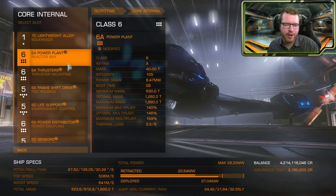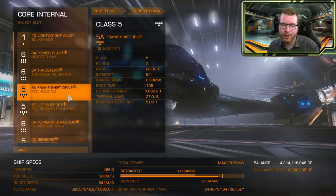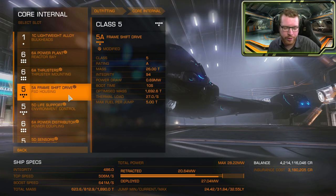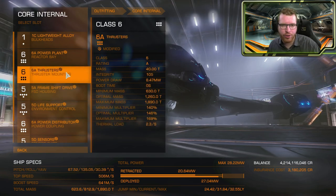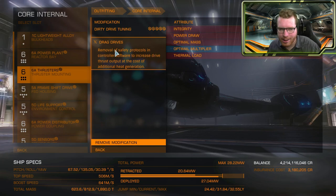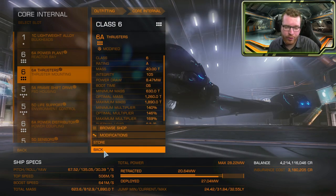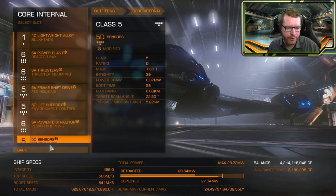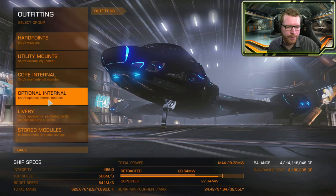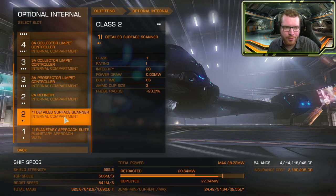For core internals, I recommend maximizing jump range to make selling your mined goods easier. If you're going core hunting, I'd also highly recommend engineering your thrusters — dirty drives or drag drives — to get more speed. It's all about getting through the belt as quickly as possible while still having enough cargo and maneuverability. Also do something with your FSD. Now for the optional internals, there's a list of modules that are pretty much mandatory.